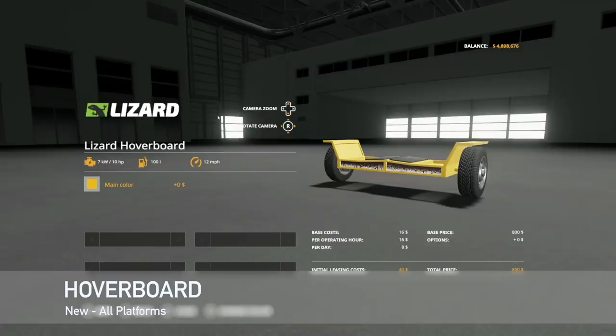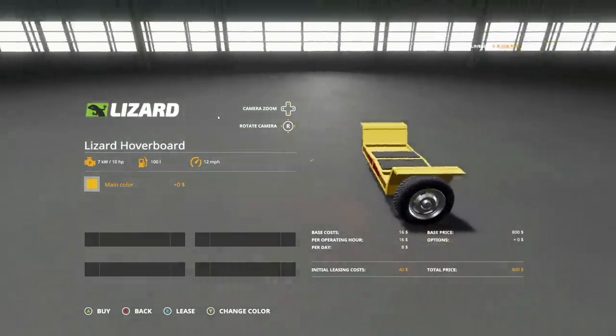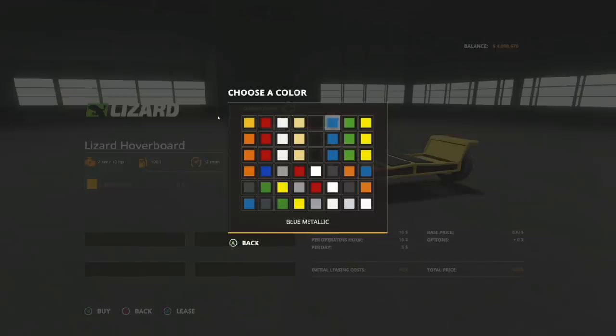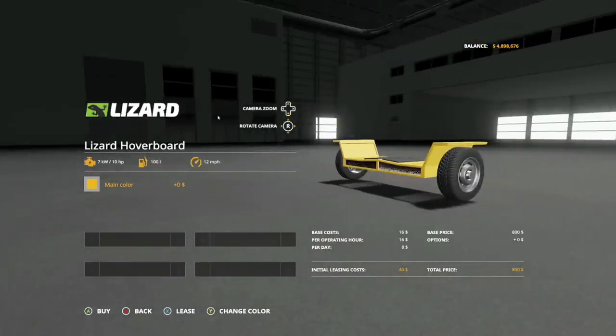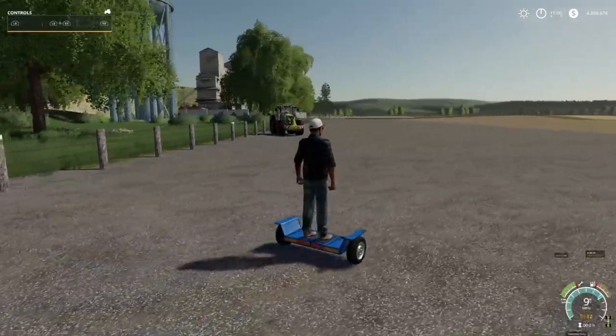Remember when we were making fun of the hoverboard? It's real — we've got the Lizard Hoverboard. It goes 10 miles per hour, has 100 liters of fuel, and tops out at 12 miles per hour. Main color options include custom colors and even a DJ Goham Nitro Blue color from the TLX color palette. Super cheap at $800, with color changes costing around $100 extra.